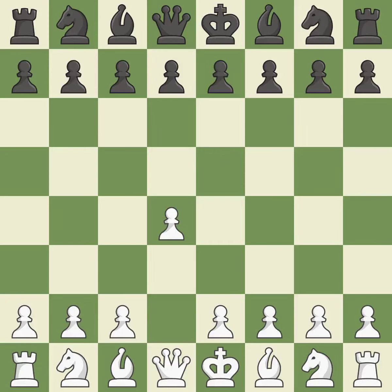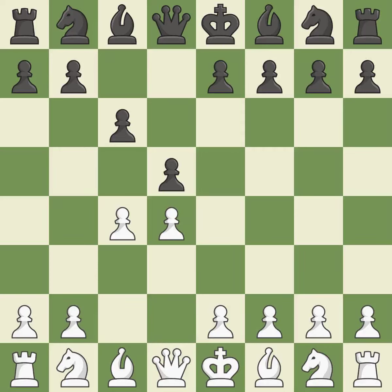Opening with the queen's pawn. The move d5 establishes control over the e4 square, frees up the light-squared bishop, and builds a presence in the center. A wing pawn is available in the Queen's Gambit to attack the center and divert Black's attention away from the e4 square. The d5 pawn is supported by c6 in the Slav Defense.